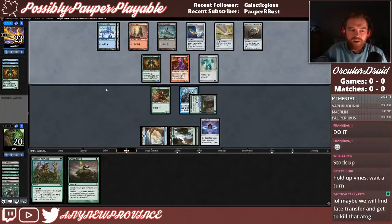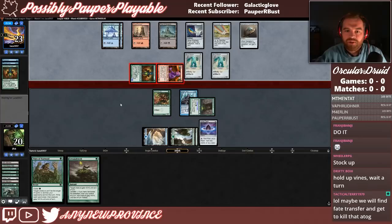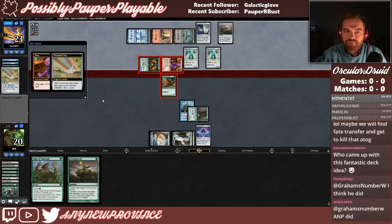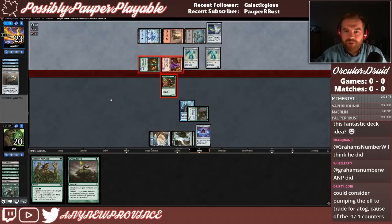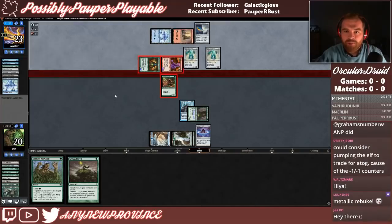We will go to blocks and block Atog. Opponent is tapping a lot of mana — they could have Fling. They could have TBR. If they have TBR, we're dead. If we try to combo off, I don't know what we could draw to stop it — nothing, I don't think. We do have to worry about Metallic Rebuke. Well, they can't TBR and Metallic Rebuke at the same time, or... actually, yes they can. If they have Metallic Rebuke, I'm pretty sure we can't stop it.